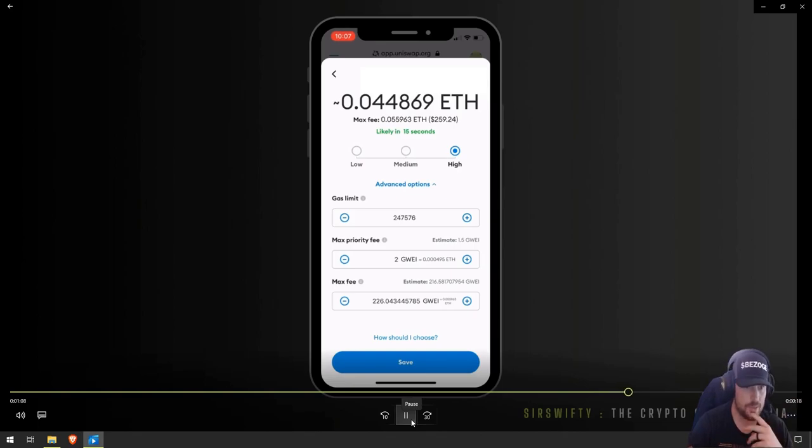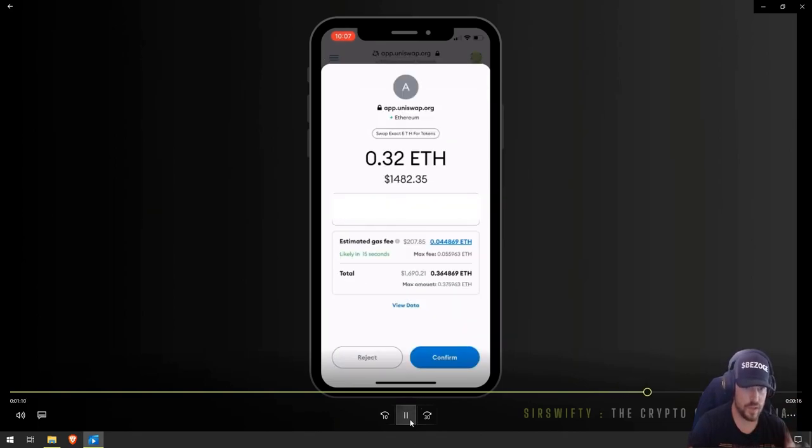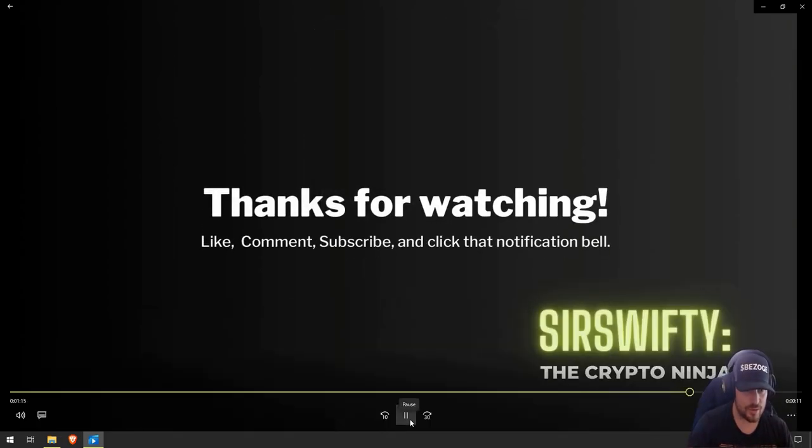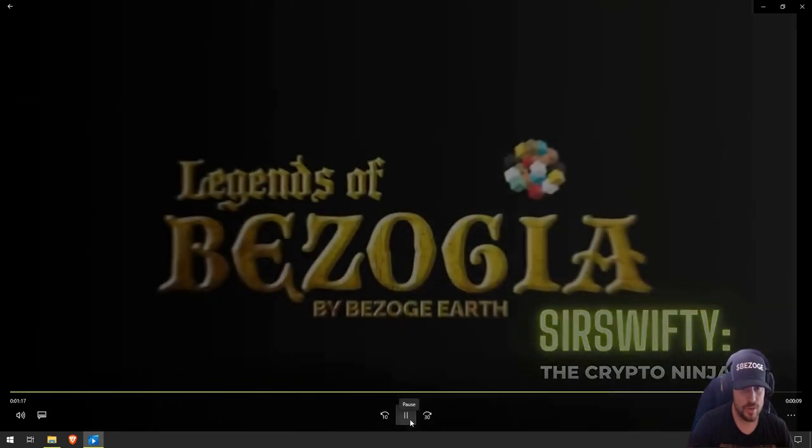Once you're happy with everything, save your gas fees, confirm your transaction, and wait two to three minutes. That transaction should go through and you should be all set.